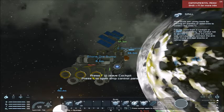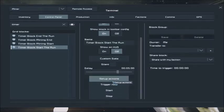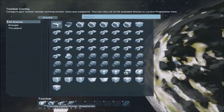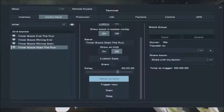Timer-wise, I have 'start to run' set for five minutes. When it finishes, it will switch on the remote autopilot, switch off the connector that is ejecting ore, make sure the drills are switched off, and make sure the thrust override is switched off — I just want to make sure it doesn't push through my base.